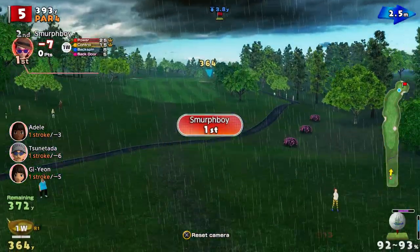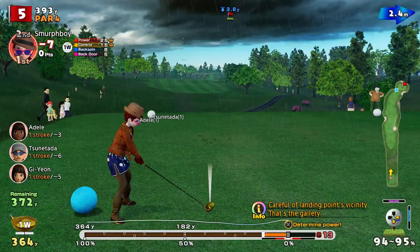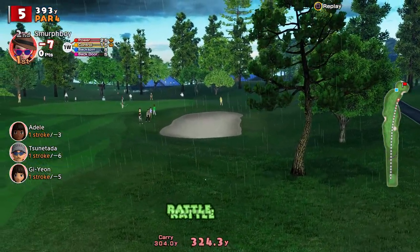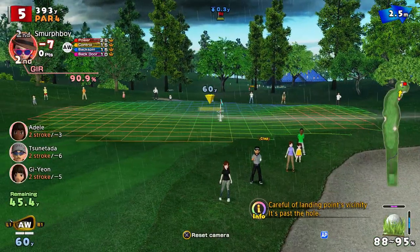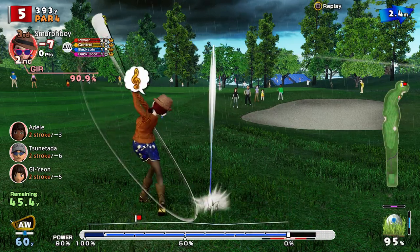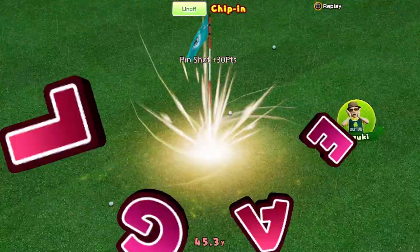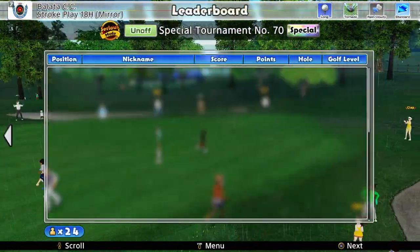Hole 5 — probably not worth the power shot, probably not going to get that round the corner. Hopefully I'll be on the fairway for a better second shot. Although I have got the grass cutter. It's tucked in a bit — the grass cutter comes into its own here. 45 to go. Get in! Tornado cups are a joke — that's another eagle. We're nine under.